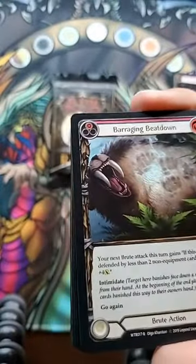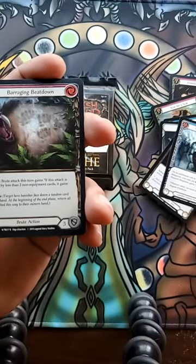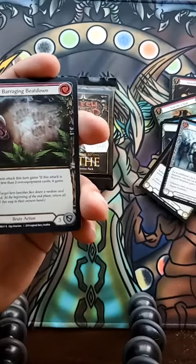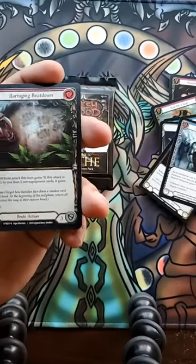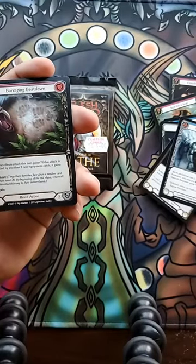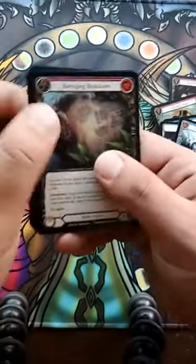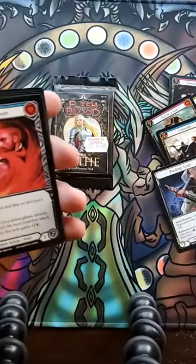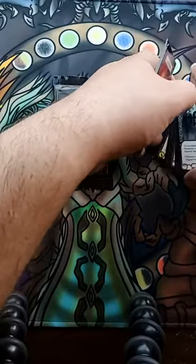Barraging Beatdown: your next Brute attack this turn — if this attack is defended by less than two non-equipped cards, it gains four yellow. Intimidate: target hero banishes face down two random cards from their hand; at the beginning of the end phase, return all cards banished this way to their owner's hand. Go again. There are a couple of cards in here worth around $10, and that Time Snap Potion was like $8 market price. I'm getting these prices off TCGPlayer. If there's anything I should sleeve, let me know. I'm gonna sleeve that Time Snap Potion too.